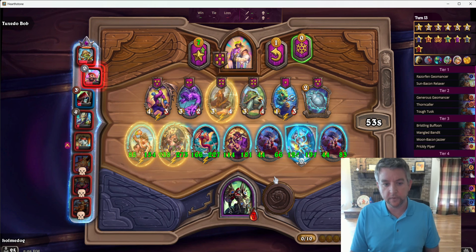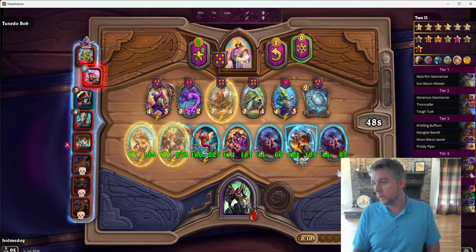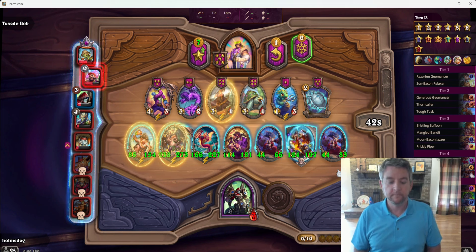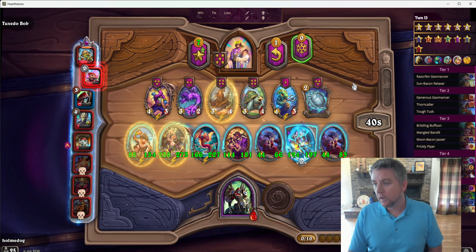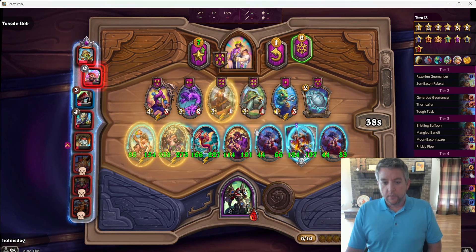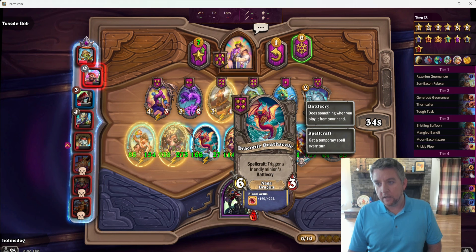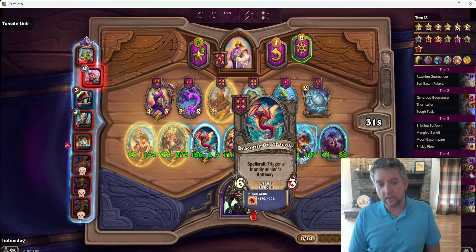We'll proc our Scaly Skills — I'm going to do it on the one that's got more, that way he buffs this guy up — and you can see it going crazy a little bit. Now this guy, when he dies, I managed to get Reborn on him. When he dies, he's going to trigger both of these, they're going to go through that same process, then he's going to do it again. And we're going to end up with some really, really big minions.